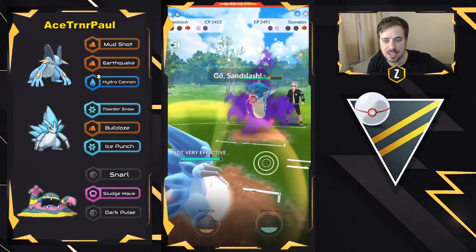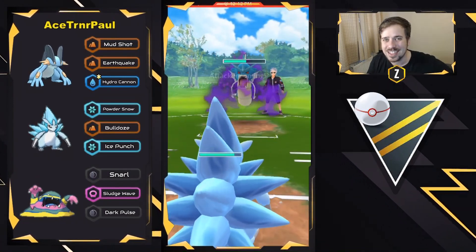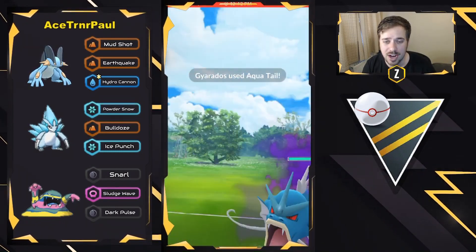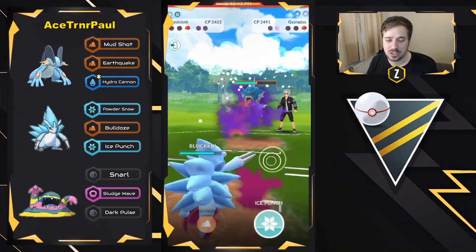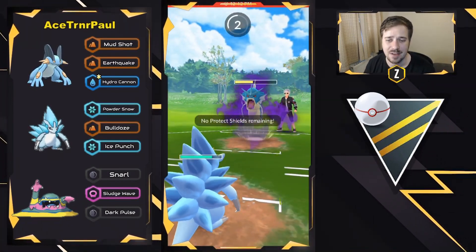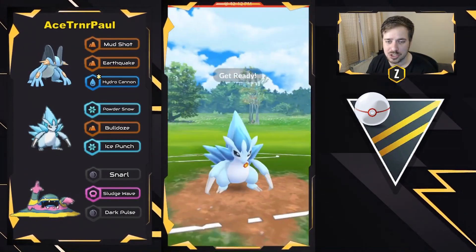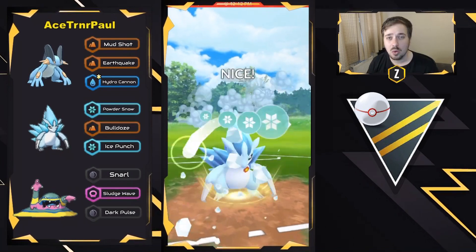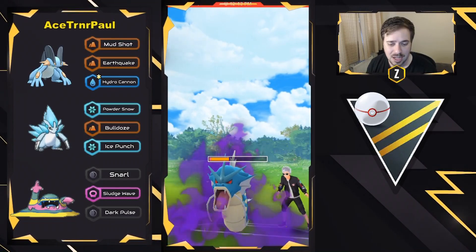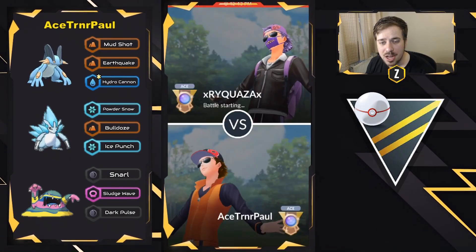Now it's going to be Alolan Sandslash versus the Gyarados, and this is not looking too good for Gyarados. So clutch in this meta — especially with all the Fairies and all the Dragons out there, Steel and Ice are looking really, really strong. Going to be able to get to two Ice Punches right here. The Shadow Gyarados does not have enough damage with Aqua Tail to one-shot Alolan Sandslash. Water resists Ice, Flying takes super effective, so it'll do neutral damage. They let the charge move go through and that is a good game — there's nothing Gyarados could have done. If they shielded, it would have gone down to another Ice Punch. Good first game right there.